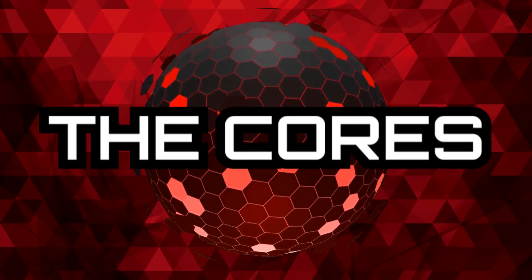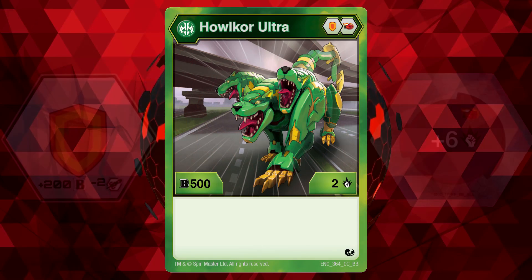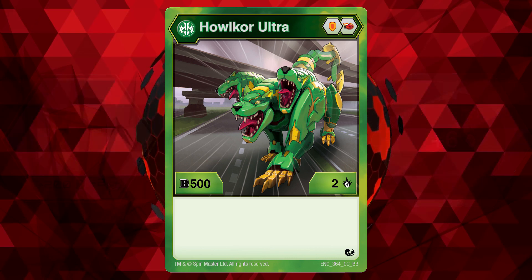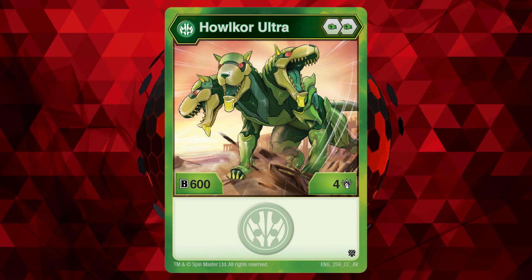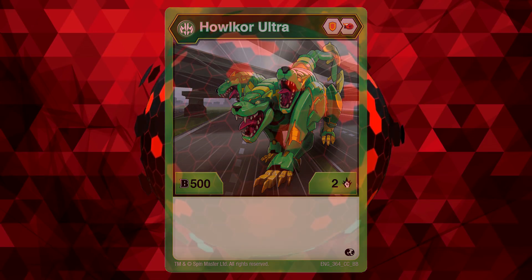Category 1: The Cores. Ventus Halcore Ultra BP has a Shield Core and Fire Fist Core. Shield cores are good for gear reduction as backup cores, and Fire Fists are the best damage boosting cores in the game, so overall this is a good core lineup. Ventus Halcore Ultra AA comes with two Green Fists. While there was a time when Green Fists were good, seeing two Green Fists these days is pretty much a death sentence for a Bakugan. Therefore, Ventus Halcore Ultra BP wins Category 1.